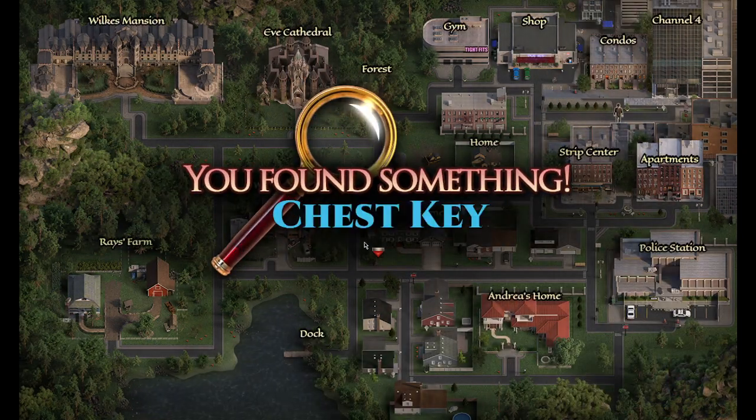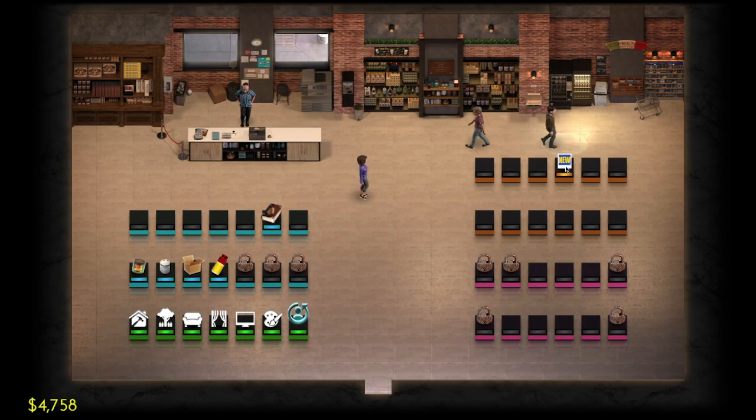Click on the chest key in your inventory and combine the two halves to make the full chest key. Then head into the shop and buy the upgrade for the profile.